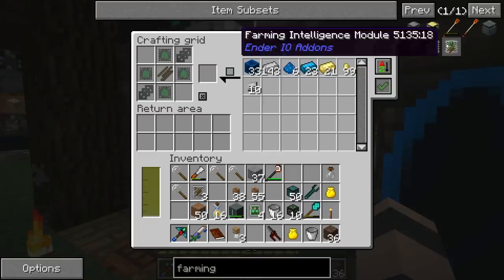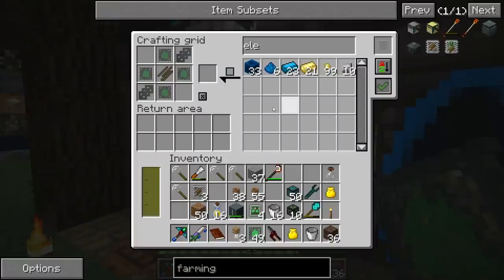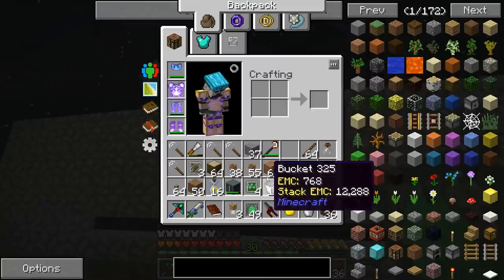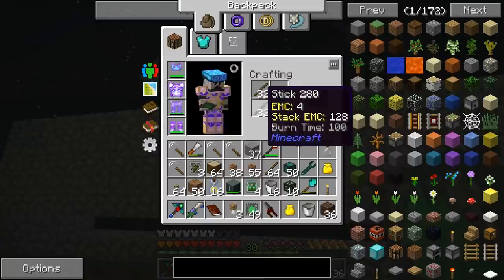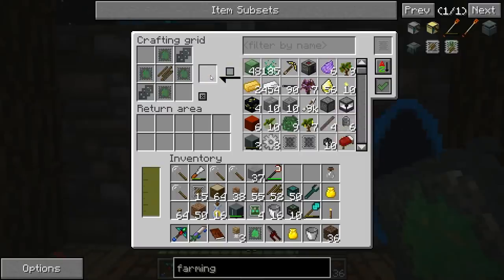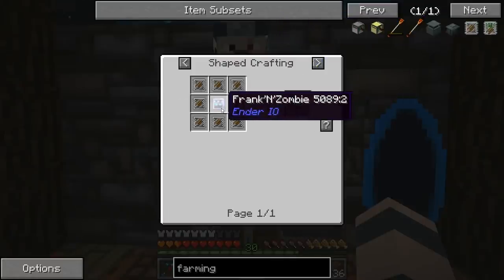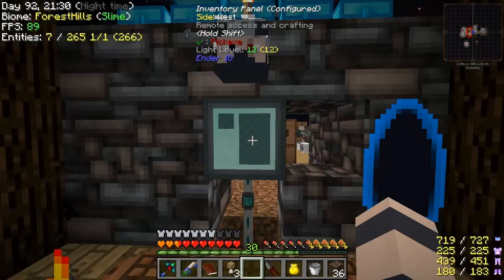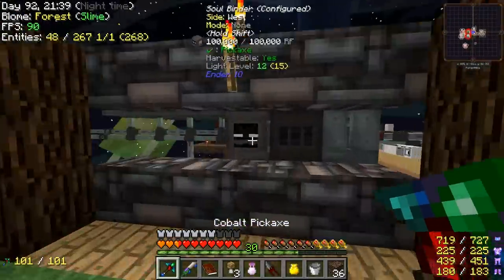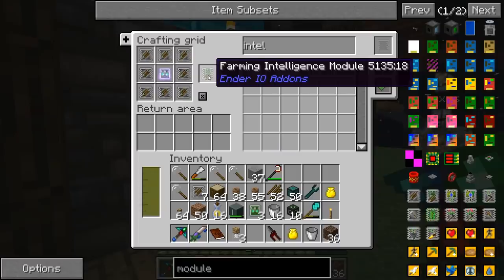Okay, we got like 150 electrical steel right now. Let's see if we can do an intelligence module. We need at least one of these. Make a lot of those. No crop sticks — oh, I just made a bunch of buttons. I hate when I do that. Okay, crop sticks, there we go. Should have it now. Yeah, we ran out of these again, so we need more electrical steel. The farming intelligence module takes a Franken-zombie — that is a zombie and a Z-Logic controller. We have the Z-Logic controllers. We gotta grab a zombie in a soul vial, then put it in the soul binder with one of these and give it some XP. And then we get the farming intelligence module.